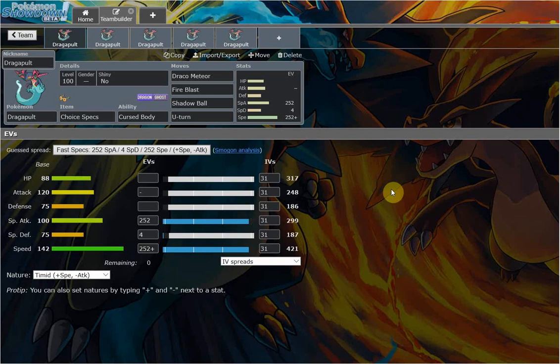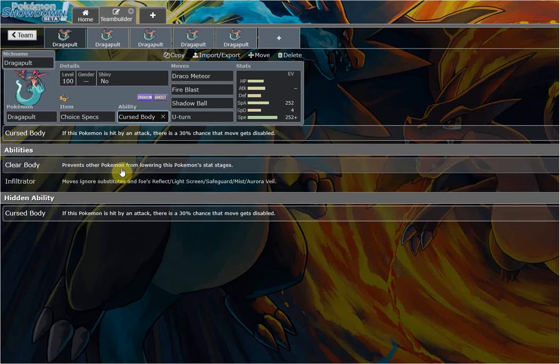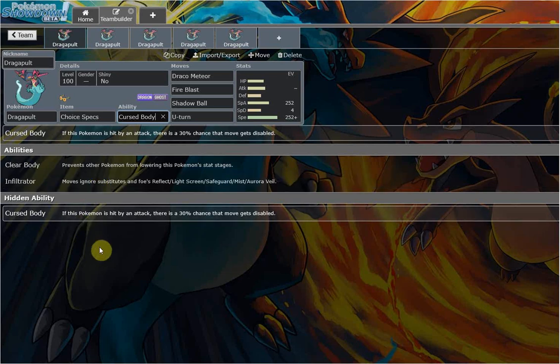The Ghost/Dragon typing — really decent typing. Offensively it ain't too bad, defensively not so much. Abilities: Cursed Body and Infiltrator are insanely good abilities. Clear Body you're never going to be using. Infiltrator can arguably be used because there's a lot of Substitute sets going around — Sub Corviknight, Sub Ferrothorn, Sub Hydreigon — being able to strike behind that Substitute is definitely good. Cursed Body is great as well, especially for things like Knock Off, physical Ghost-type moves, physical Fire-type moves. If you have a 30% chance of disabling that move, they can't touch you at that point.